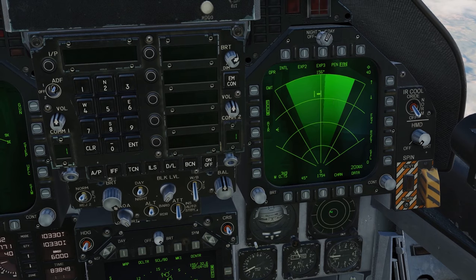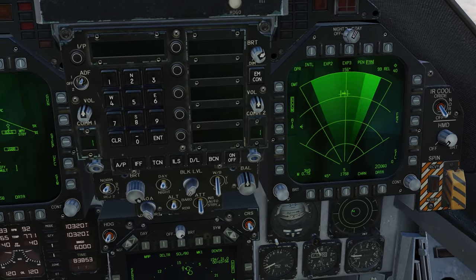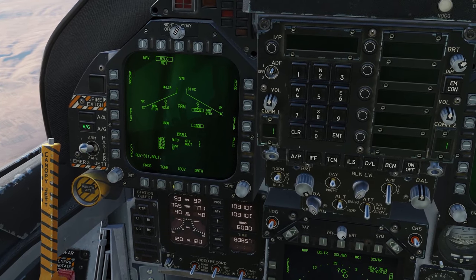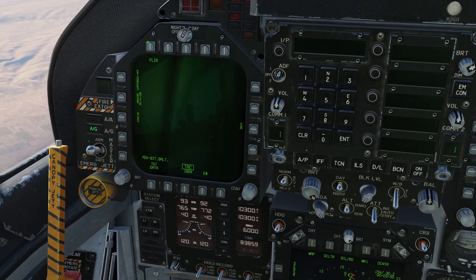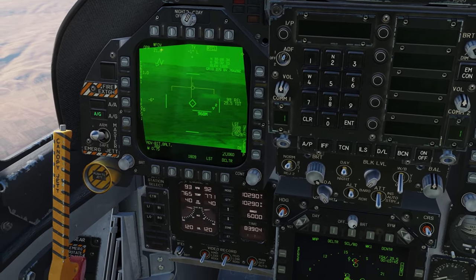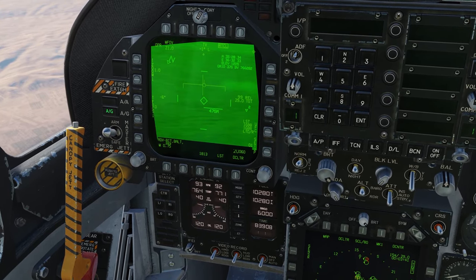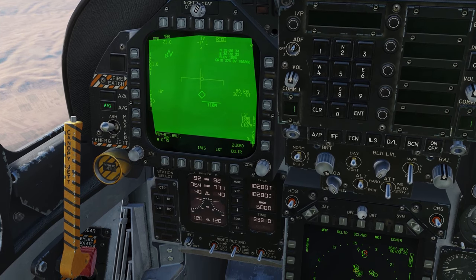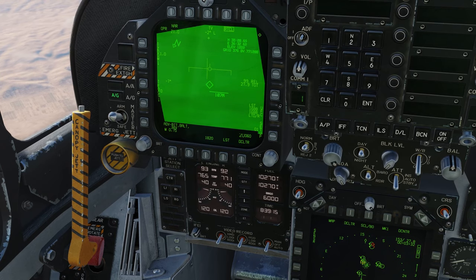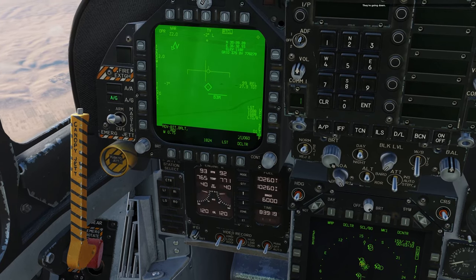I can see some targets popping up on the air-to-ground radar, so let's start getting a lock on these guys. Let's turn on master arm before I forget. Bringing up the FLIR and seeing if we can get a moving track on some of these guys. Zooming in to find where they are — looks like this is the group right here.